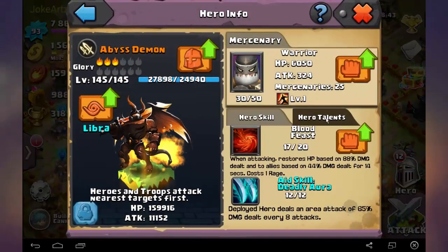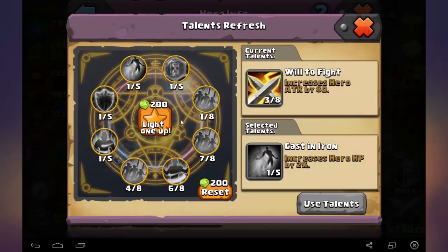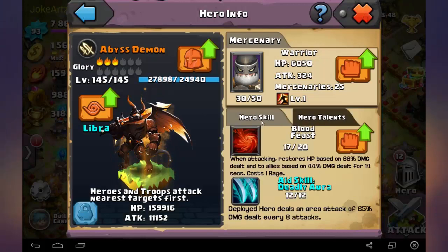Then of course you can use some hero talents. If you get some good hero talents for him, then you are good to go. I don't have good hero talents. Of course, you can level up his skill, which is also a good idea to make him stronger.